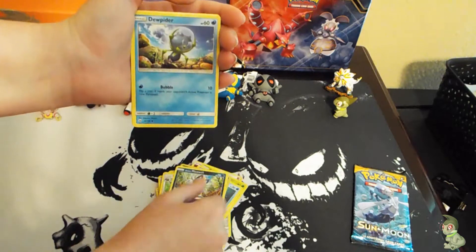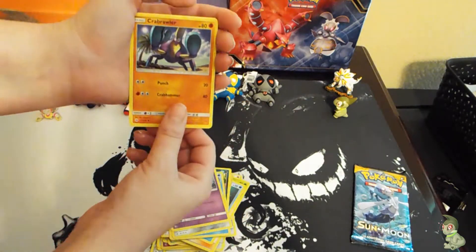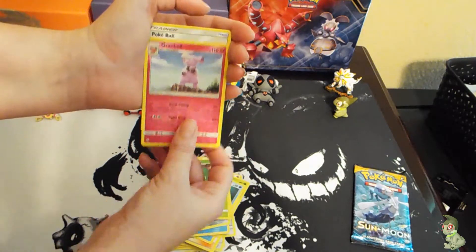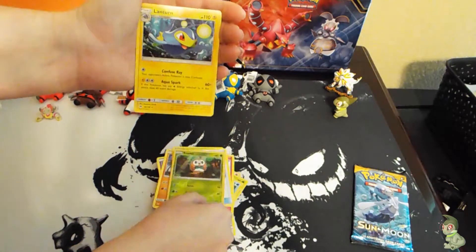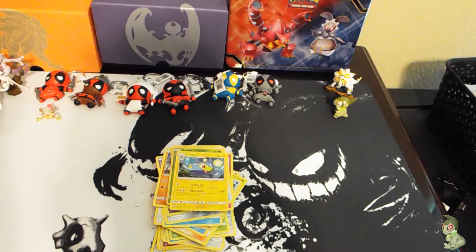So I have an Alolan Meowth, Dhelmise, Alolan Diglett, Mareanie, Crabrawler, Dark Energy, Metapod, Rampardos, Pokeball reverse, Rowlet, and a Lanturn. Last pack — hoping to get something good. See if this Primarina pack is my lucky pack.